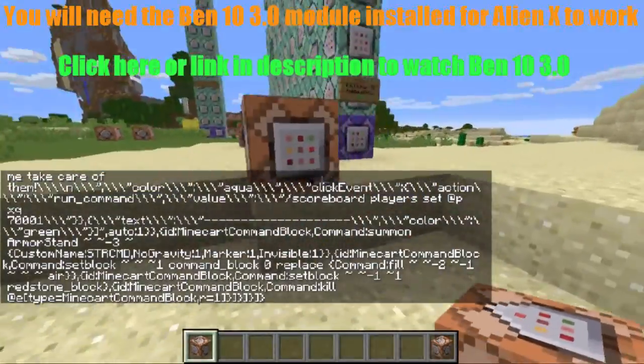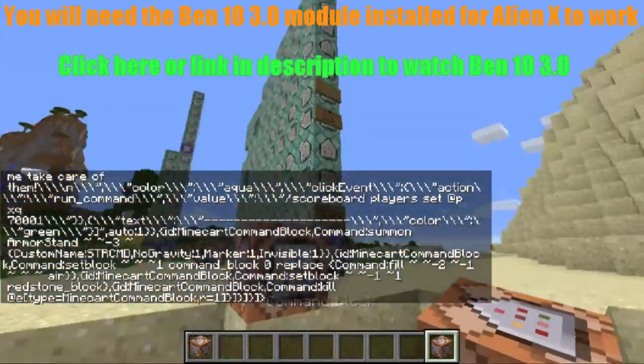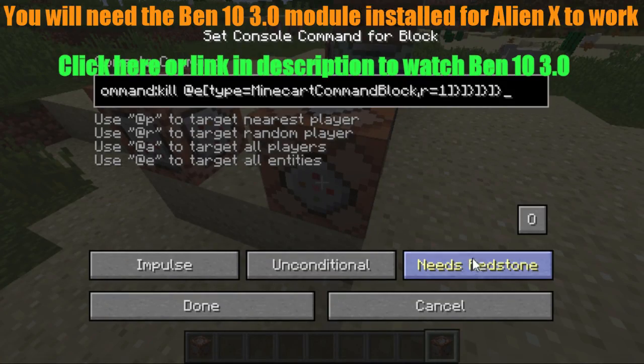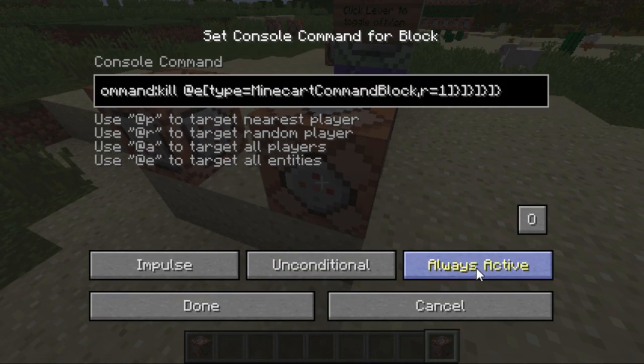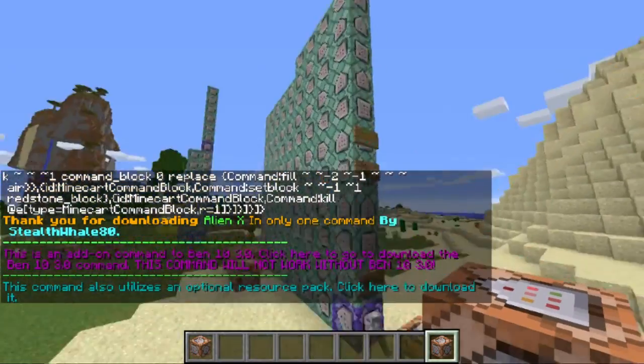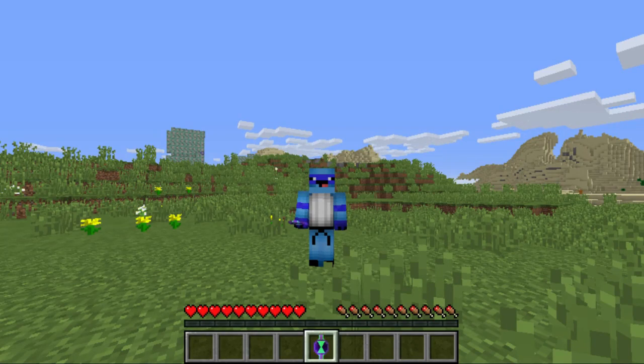You're actually going to need two command blocks because this machine is so large. Place the second one down anywhere, paste in the second command, click 'Always Active,' and there you go — you've got the entire machine installed.